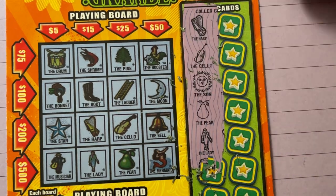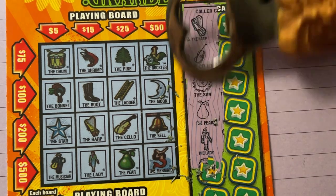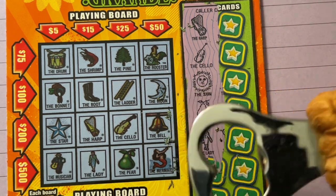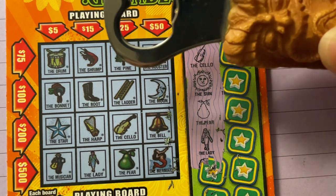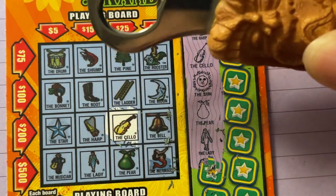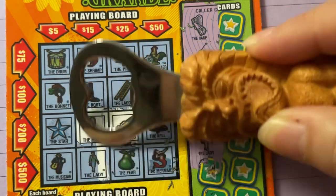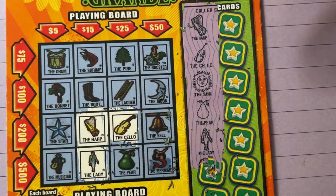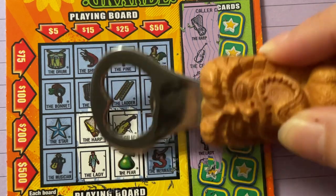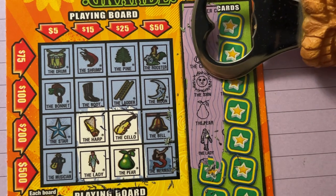Let's see if we can find these: that's a harp, a cello, the sun, the pear, and the lady. I do see the cello and the harp right next to it, and the lady right below it. Oh my goodness, and the pear next to her! We're off to a good start - we got the harp, the cello, the pear, and the lady.